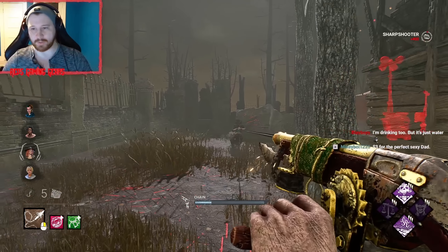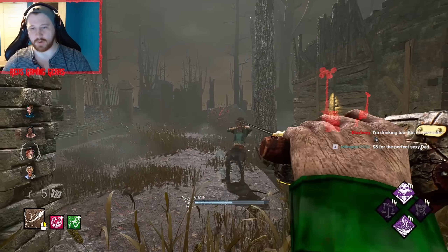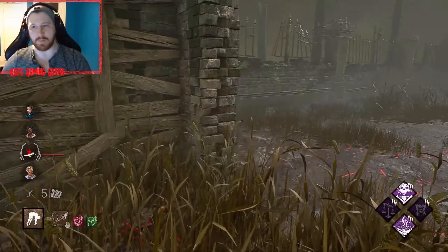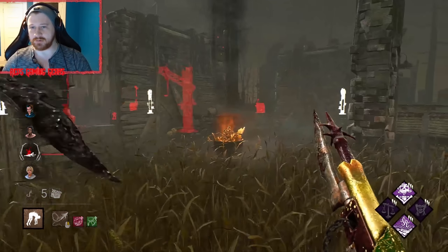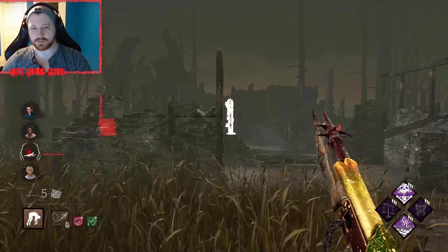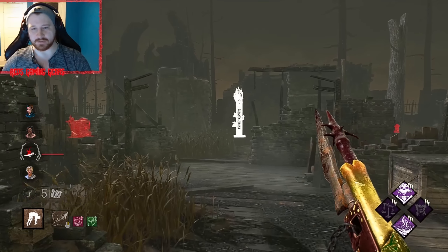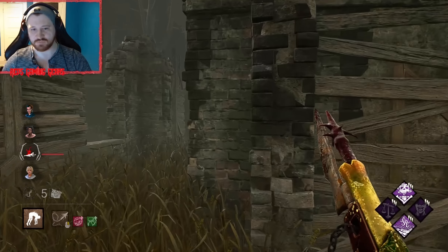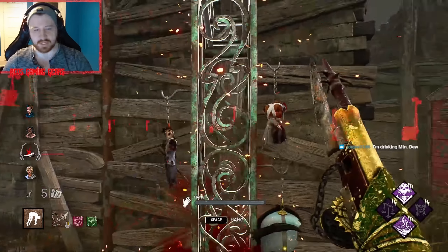Nice — there we go, the exposed status right away and our first down. Not bad, that's what we wanted. Let's go ahead and hook over here. Hooking in the open would actually be a really good idea, but we'll do this for now.